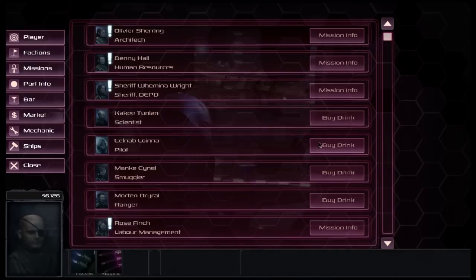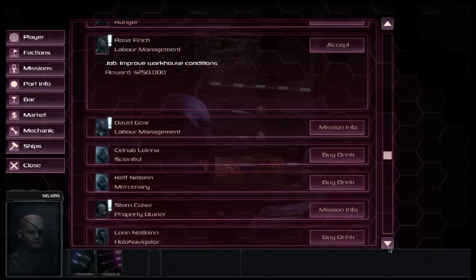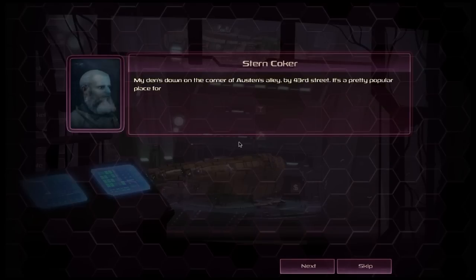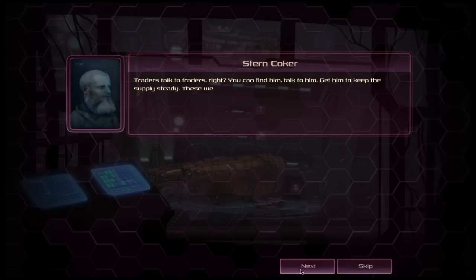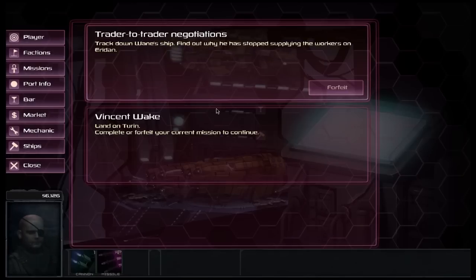We land back on the planet to have one last go at picking up a reasonable mission we can actually do. We look through the options — improve workhouse conditions, property earner, jack and trade — and settle on a negotiations mission. We quickly skim through the details: we need to track down a certain ship and find out why it has stopped supplying this aerodam.